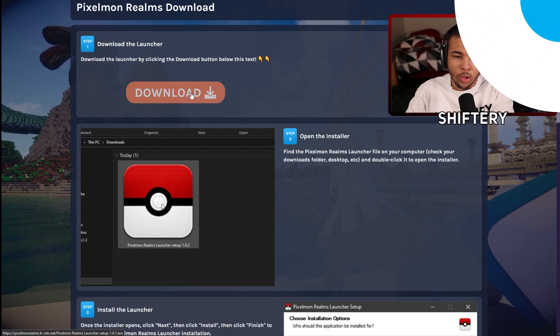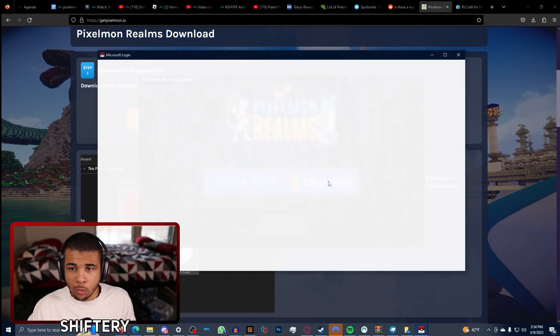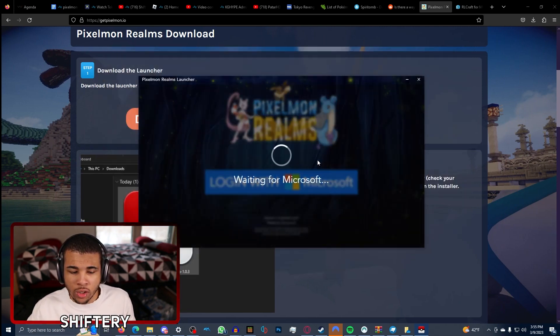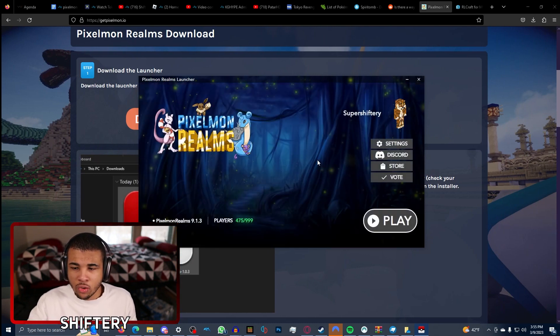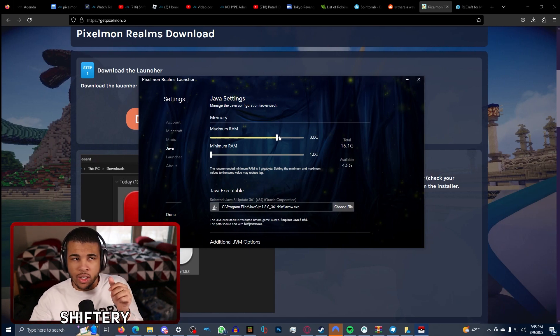Open the installer and it's going to ask you to sign into your Microsoft account. Click on it and it will log you into your Minecraft account. If you want to increase the RAM, click on Settings, then go to Java and use the slider to raise it to the appropriate amount. Personally, I like having 8 gigabytes or more.